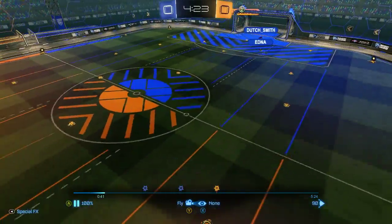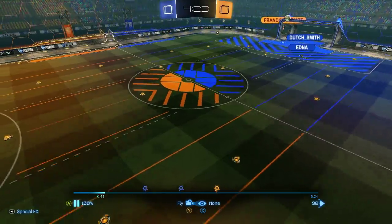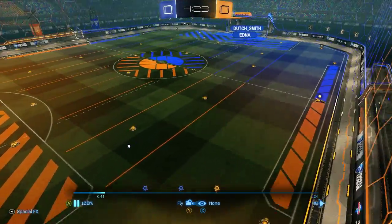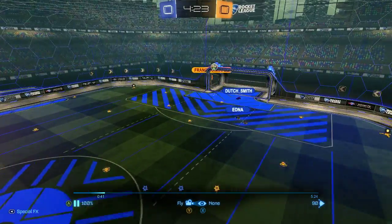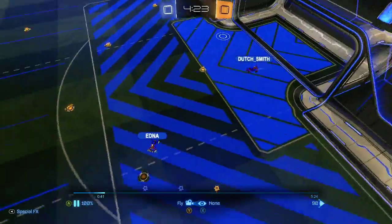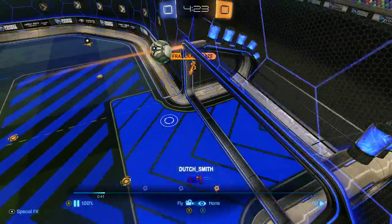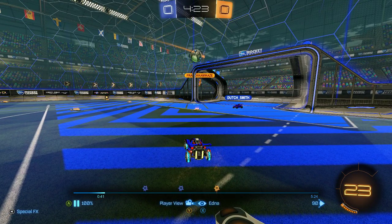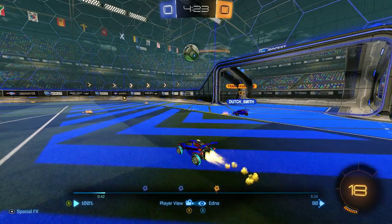Kind of check back and make sure — where is this guy actually? Okay, he died I guess. Just make sure that there's no one coming in here, and you'd basically be defending at that point if somebody was coming in. Biggest thing is just realize your teammate's got this ball — don't need to double commit on them.